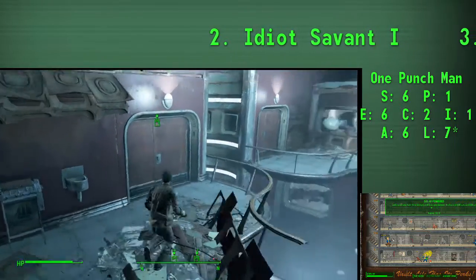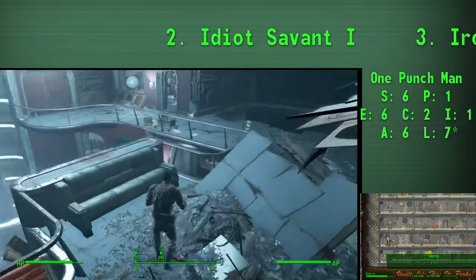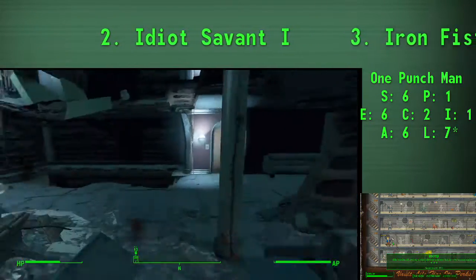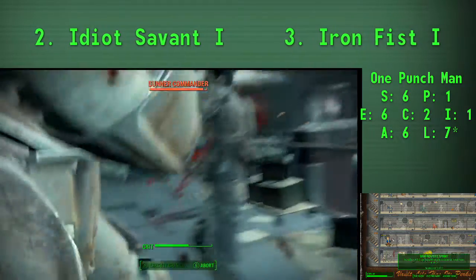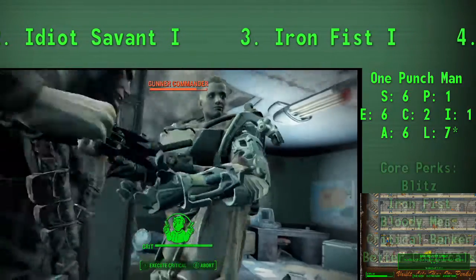Just a quick disclaimer: this is, as always in all of our build videos, a 22-point build. That does account for the one extra point you can acquire by getting your SPECIAL book in Sanctuary. So definitely go do that — go back to your house in Sanctuary; it should be the first thing you do in any playthrough. Get your SPECIAL book and put it into whatever SPECIAL stat is at 1.